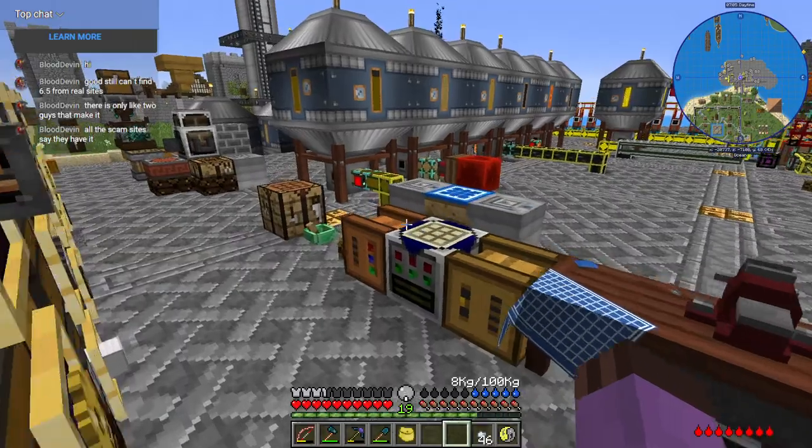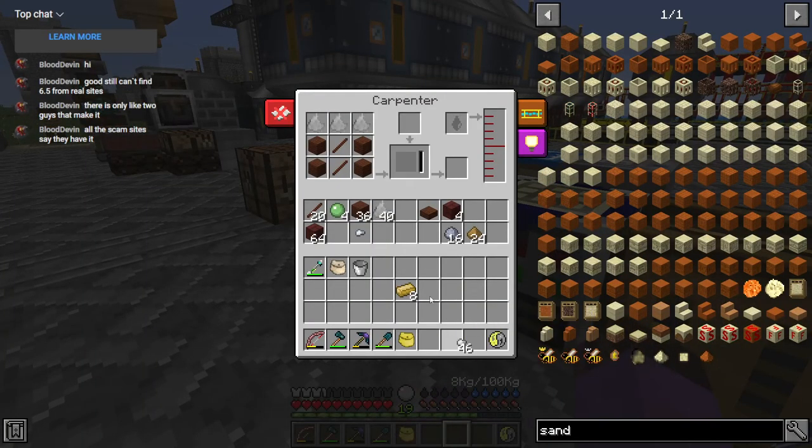So there's only two guys that make it but it's really cheap — how does that work? Are they just good guys who don't overcharge despite having a monopoly, or do you just mean it's only two guys making it locally to you?